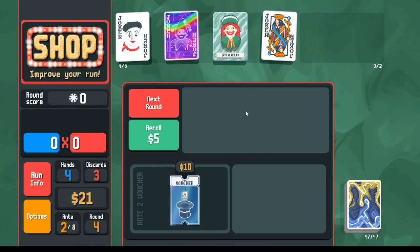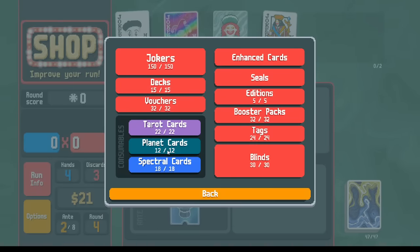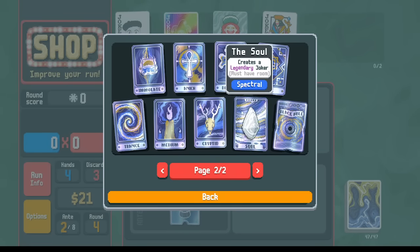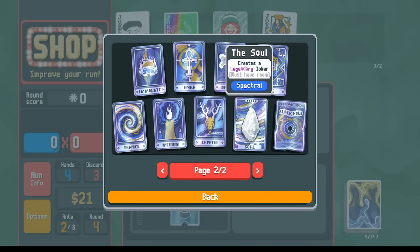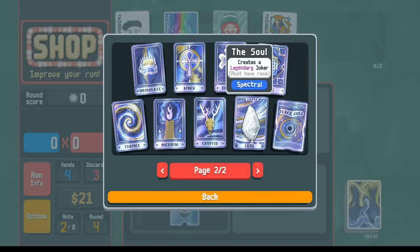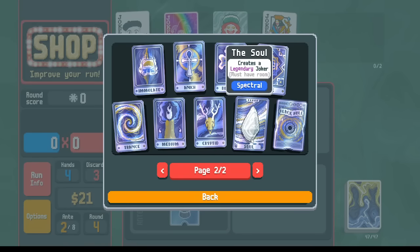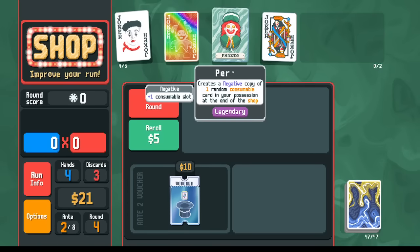Perkeo — and the legendaries in general — come from the soul spectral card. In the spectral cards, we've got the soul. For any card that's in an arcana pack or a spectral pack, it's about a third of a percent that one of those cards will be replaced with the soul. So on average, every time you open up an arcana pack, there's about a one percent chance that the soul will show up, and then there's a twenty percent chance that you'll get this particular legendary, Perkeo.